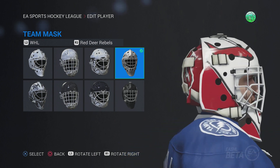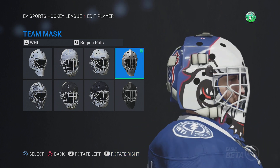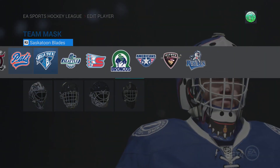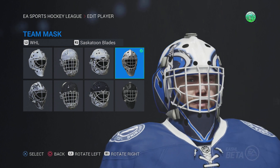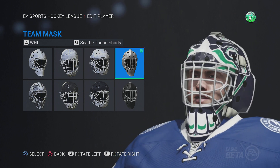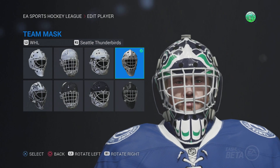Red Deer Rebels — you're just in the logo, it's not a great logo for that. Regina Pats — really nothing special there. Saskatoon Blades — the Blades logos, a little bit bigger and a little bit more colorful. Seattle Thunderbirds — oh, this is a cool mask. I like this mask. The Thunderbirds mask is cool — you got the totem. I like that mask, that's a cool mask.